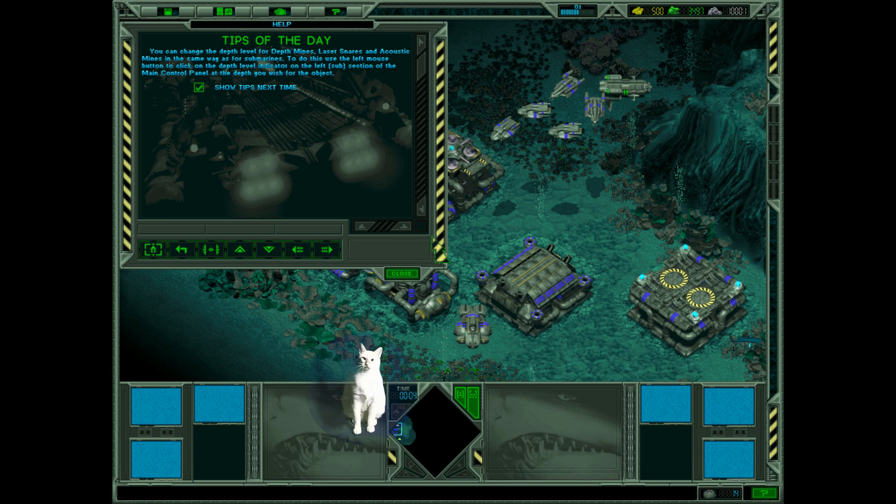Hello, my dear viewers. This is the fourth part of this game and let's start. Tips of the day: You can change the depth level of depth mines, laser snares and acoustic mines in the same way as for submarines. To do this, use the left mouse button to click on the depth level indicator on the left sub selection of the main control panel and the depth you wish for the object.